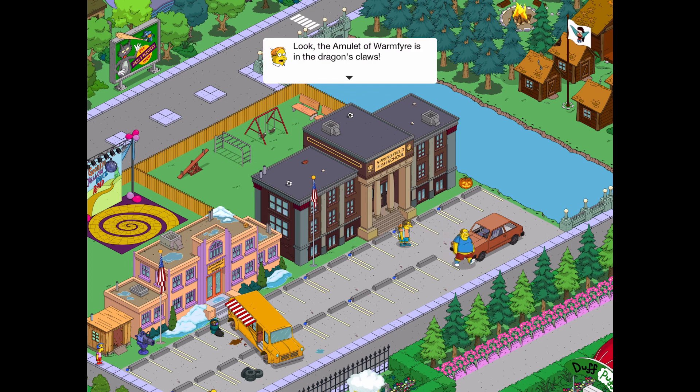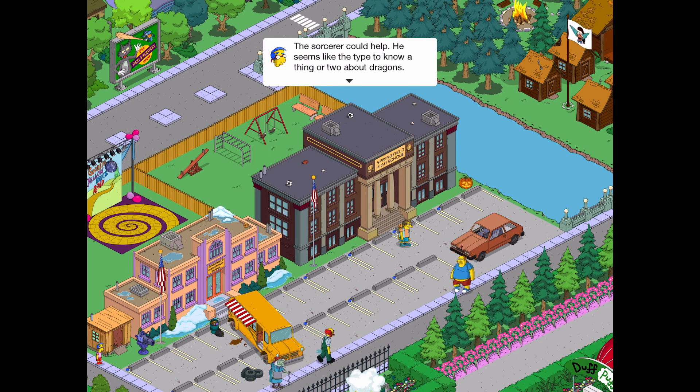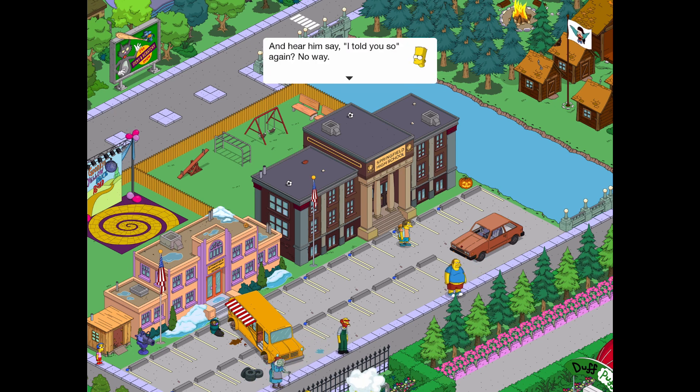Here we go. The amulet of warfare is in the dragon's claws, that means we'll have to defeat it to save you. Or I'm not supposed to just be running away — speaking as the bully here, I don't think we're equipped to do a dragon beatdown. A sorcerer could help — he seems like the type to know a thing or two about dragons. And hear him say 'I told you so' again. No way — it's that or let the dragon destroy the town.